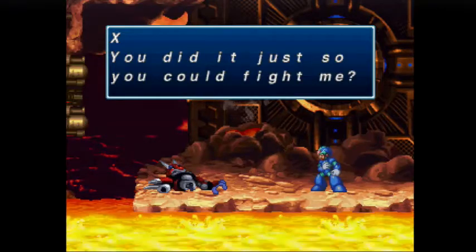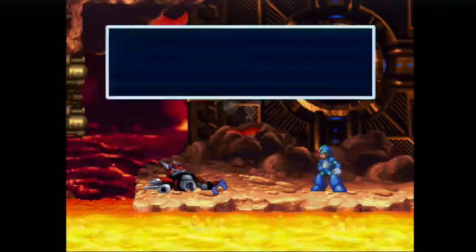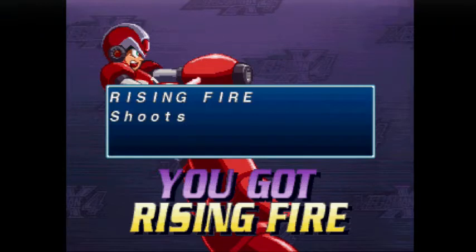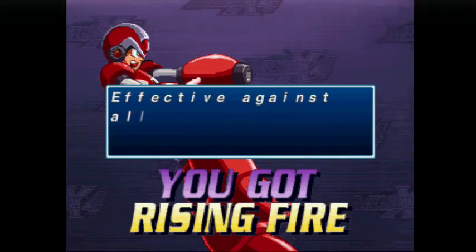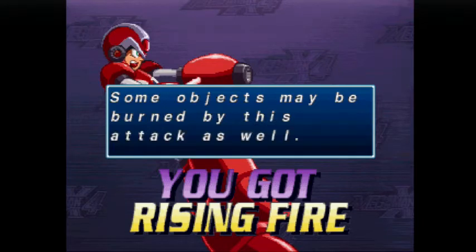Did you know anything about the Mega Man X backstory? Do you know who the main villain is and all that jazz? Most of my knowledge of X and Zero comes from Project Cross Zone and Marvel versus Capcom. So we got our first boss weapon of the game — Rising Fire. You basically just throw a fireball up in the air, which will come in handy against the boss and a few items here and there.